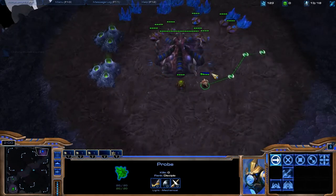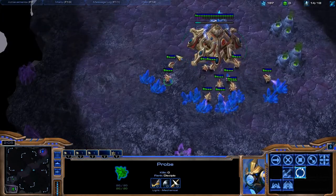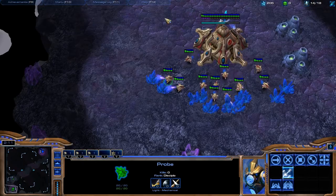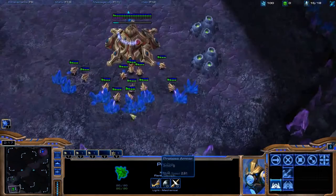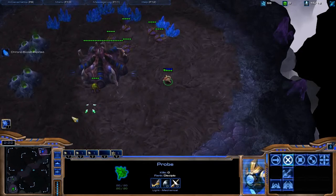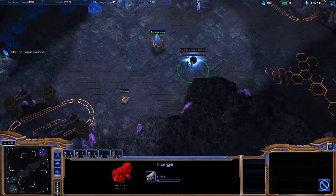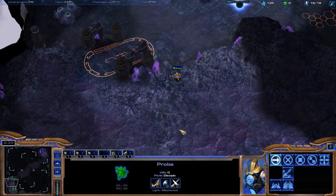I don't see a pool yet, which gives me the confidence to go for a later forge, because there's absolutely no reason to get a forge early if you don't see the pool. There's the pool right there, so I'll stick that forge down. I'm trying to keep this guy active, patrolling around, watching the minimap for that drone.